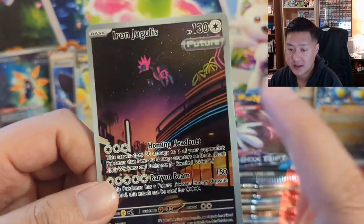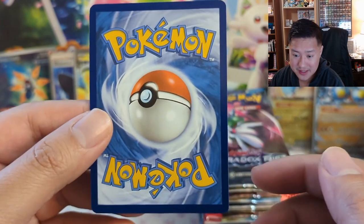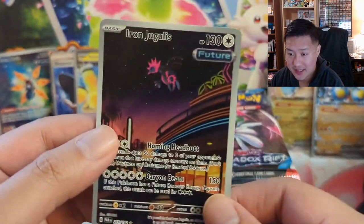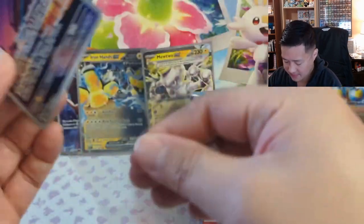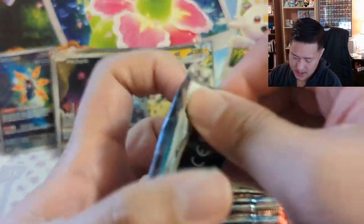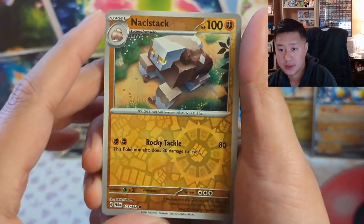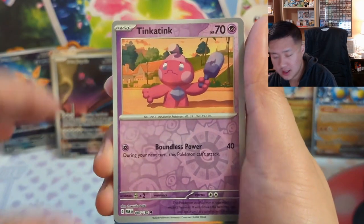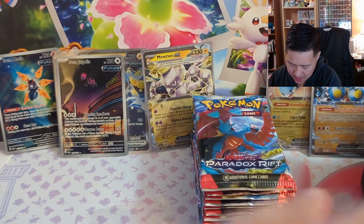I feel like we still have that same centering issue — this bar is always thicker. Although the back looks pretty good, which is very confusing. I'll put it in a penny sleeve just in case, but I don't think the centering is good enough. Decent hit count for sure — full art supporter, a couple of above-average alt arts I would say. Got the stage-one Salmonk into a Steelix — Steelix is pretty high up on my alt art chase list.